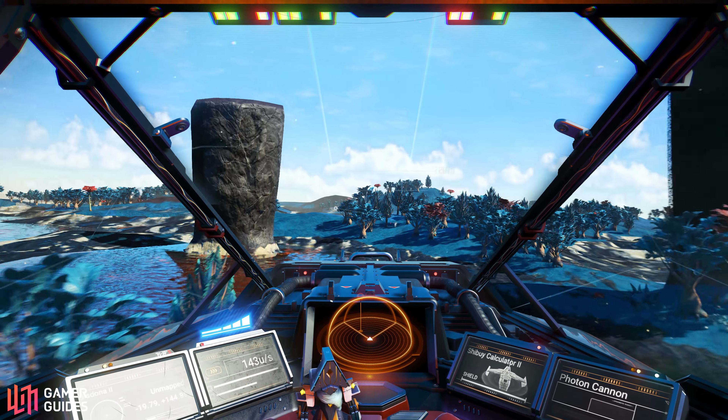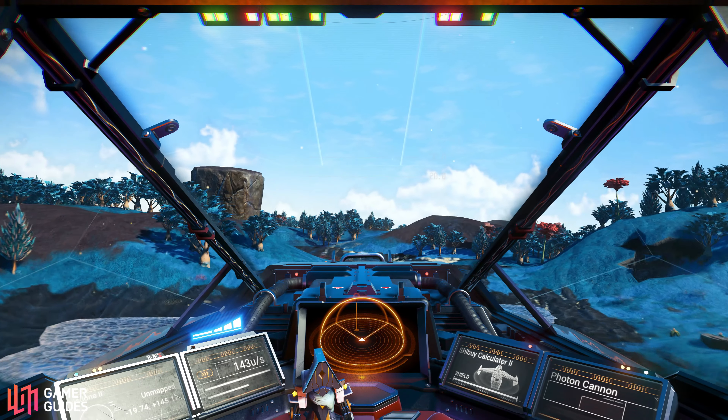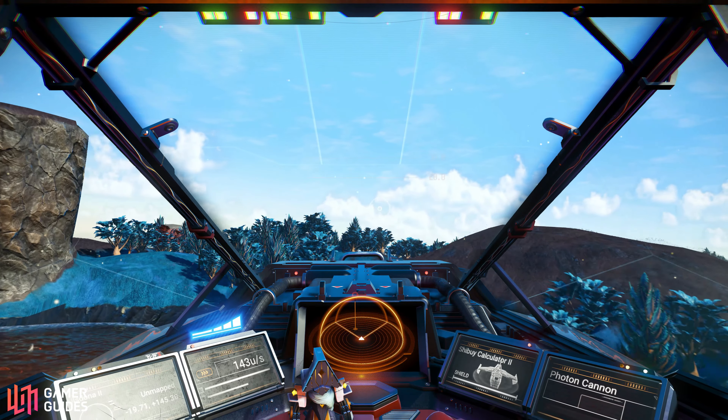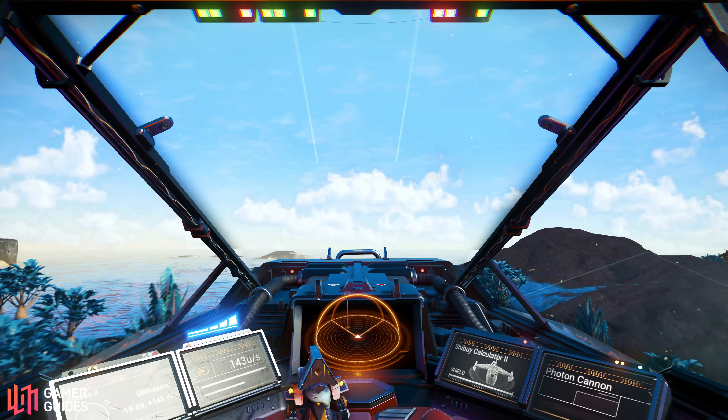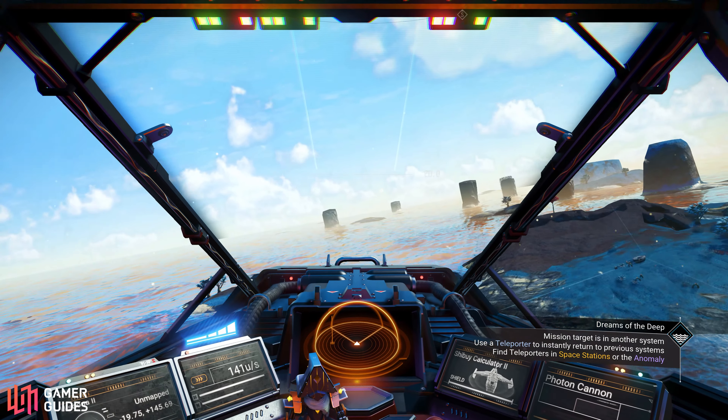Planet exploration can be made much more interesting by incorporating unique encounters with species that are relevant to specific planet types. For example, paradise planets could have their own unique encounters, while haemoplanets offer something else. These encounters could be anything from bustling markets on paradise planets to enormous research centres on ice planets — anything that makes them more unique while still fulfilling expectations of common themes.